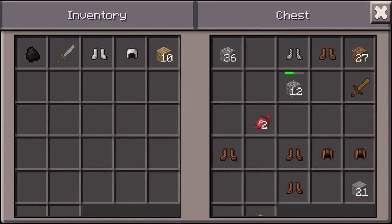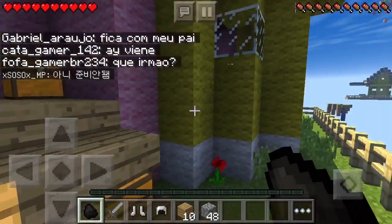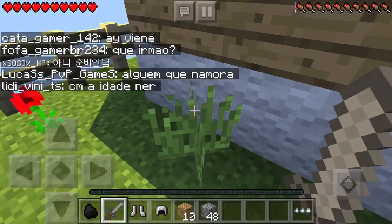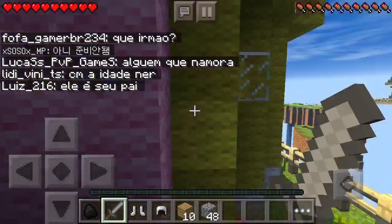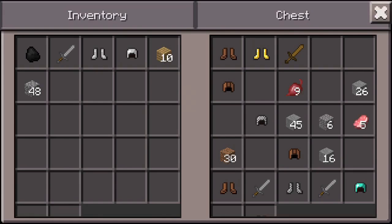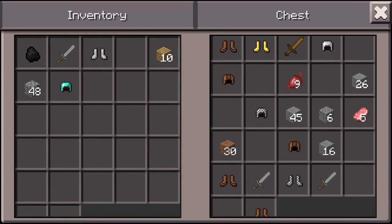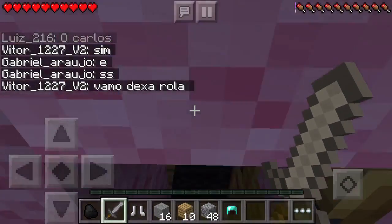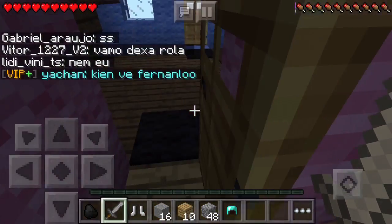We're gonna get right into this, hopefully get a win right off the bat. If you didn't notice the magical waving grass, I have a shader pack on - I think it's GGG shaders or something like that. I don't know the exact title off the top of my head, but it looks pretty nice.